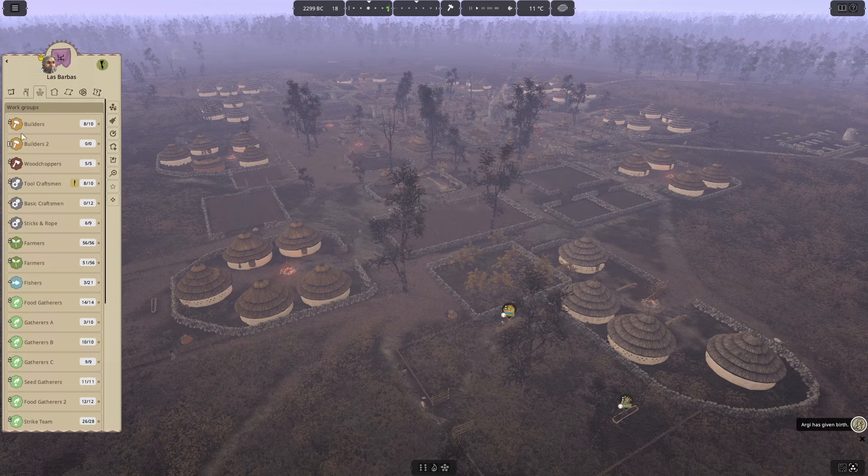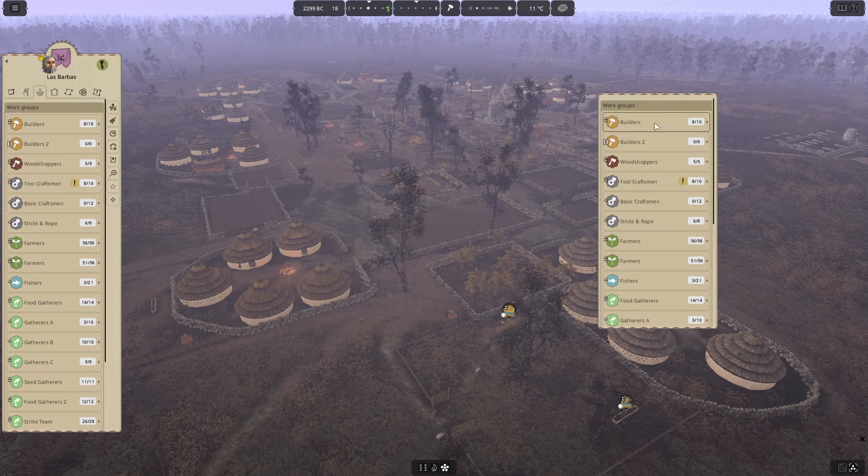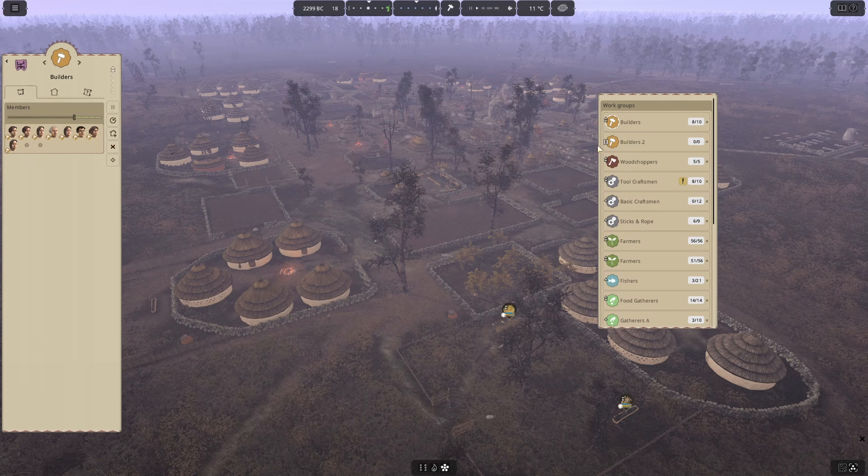If we go to our groups — we could also pull up our builders. We've got these builder groups. I created a second builders group here. The goal is that I want to up this one here to 10 — so two groups of 10. We'll put them on equal priorities so they can fill up. And then instead of assigning new buildings in town to the general population, which is the way we've been doing it up till now, we can give them individual assignments, which I think would be really cool.